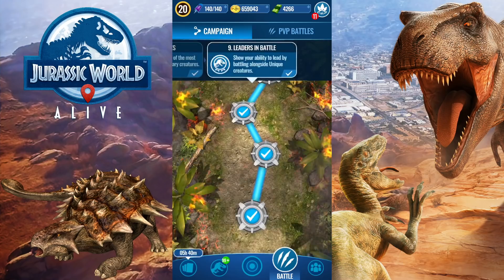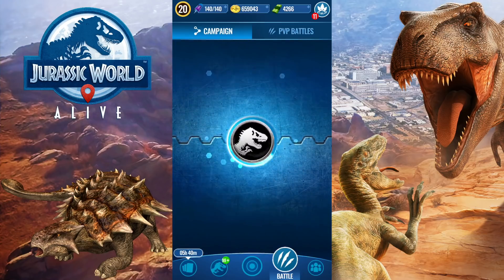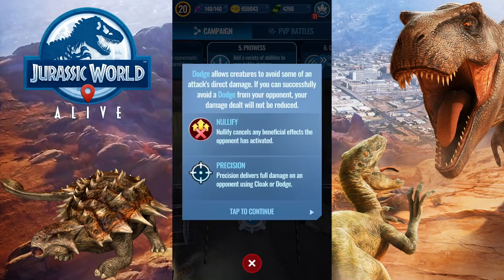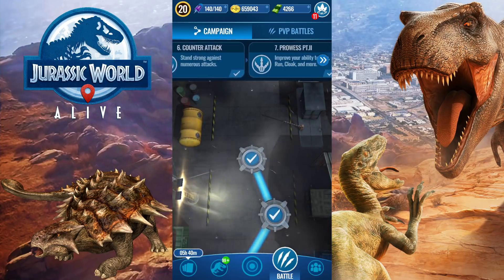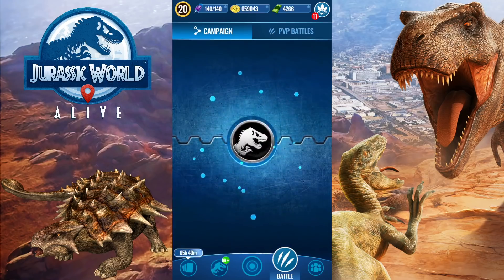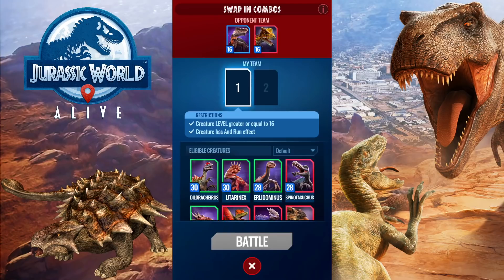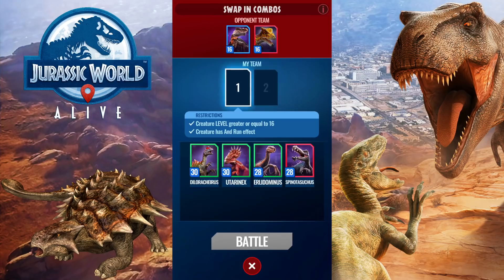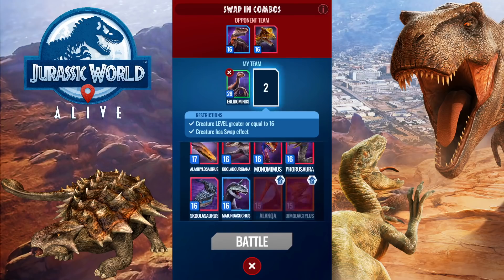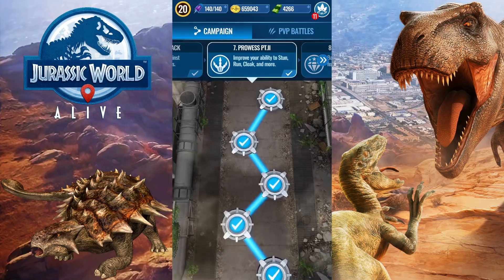Let's go ahead and have some fun with it. It's level 16, so let's find a stage where we need level 16s. Maybe Prowess? Let's check the first one — nope, nope, definitely not this. Prowess Part 2 maybe? We actually can't use Alloraptor there, unfortunately — it has to have a swap requirement. These all have special requirements. There has to be some that doesn't require any. What does Alloraptor even qualify for?